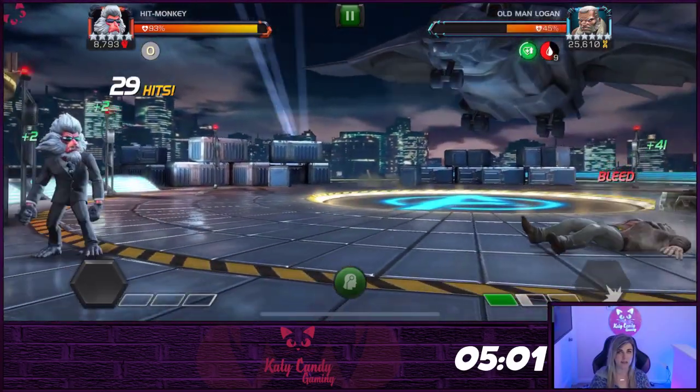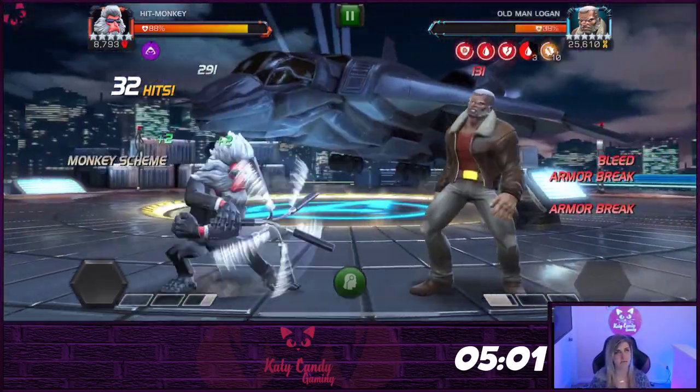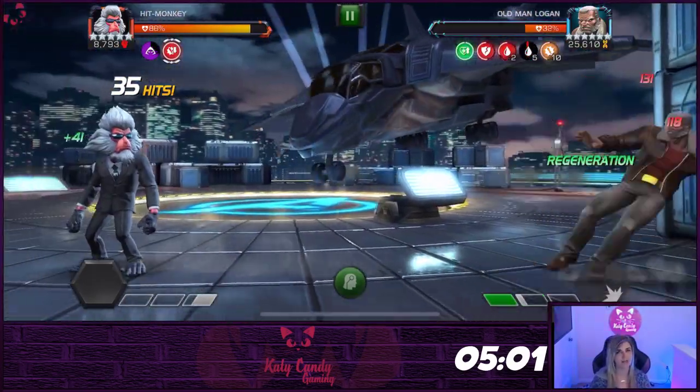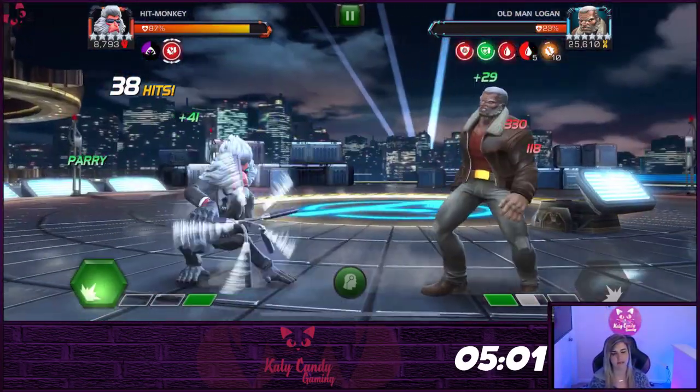That is how to play Hitmonkey in 6 minutes or less. Let me know — how do you play Hitmonkey? Do you prefer to keep him in Assassin's Cunning or Primal Rage? Do you like his crit bleeds? Is he the Corvus of the skill class? Let me know in the comments below and let's discuss.